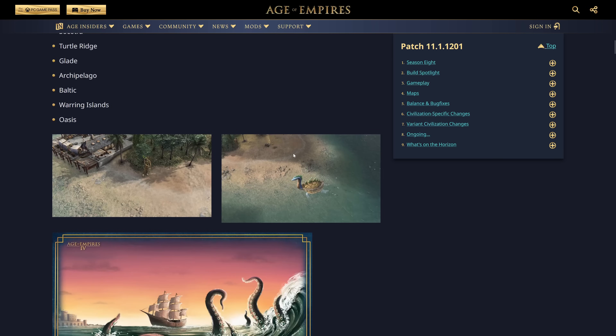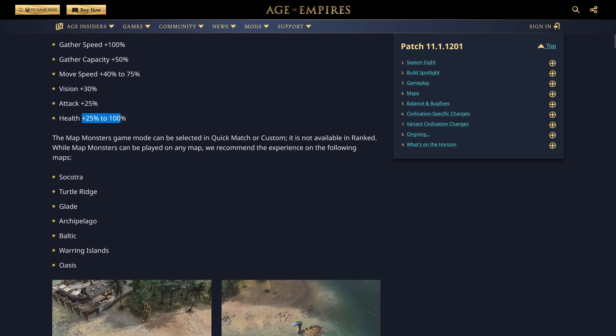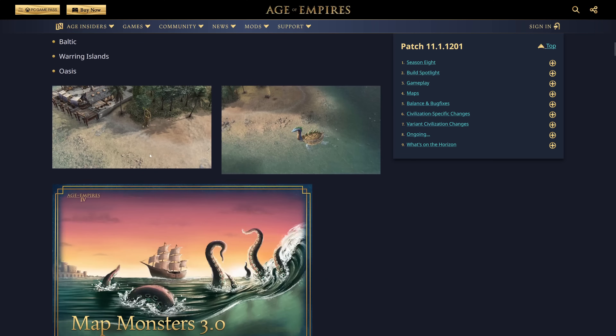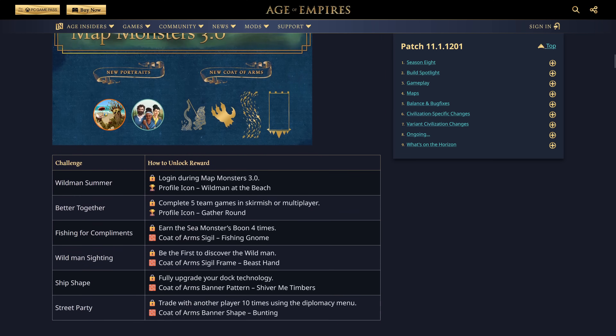I wonder if there are going to be multiple buffs at the same time — so you could have like plus 25% health and plus 25% attack. That'd be pretty cool. Imagine if you drew the short stick and got 30% vision versus a hundred percent gather speed. Like, you're literally doubling your villager count. That's kind of wild.